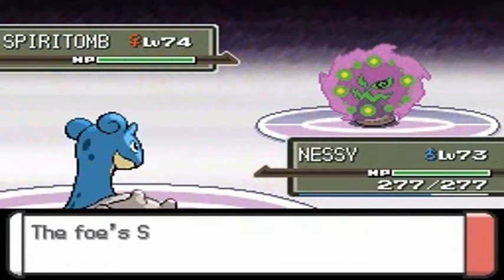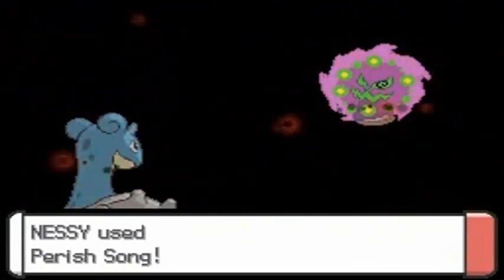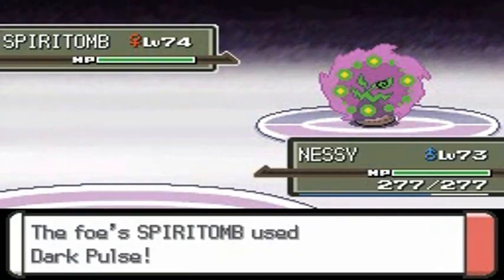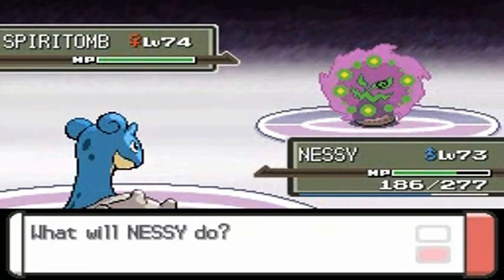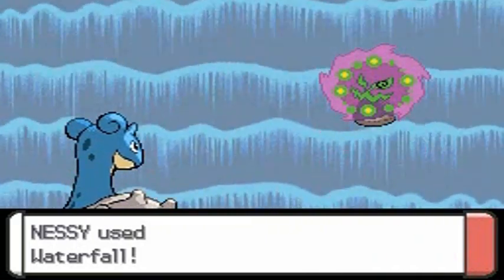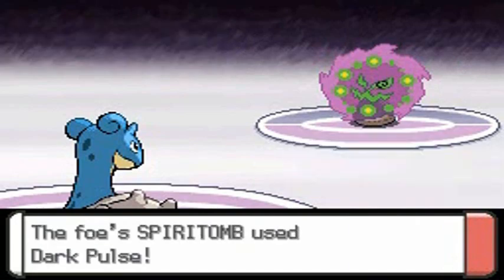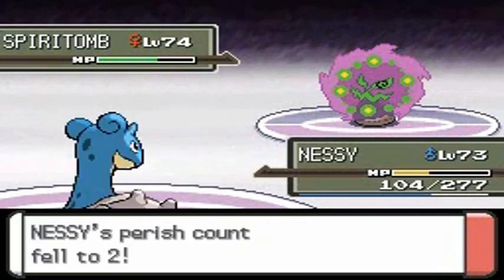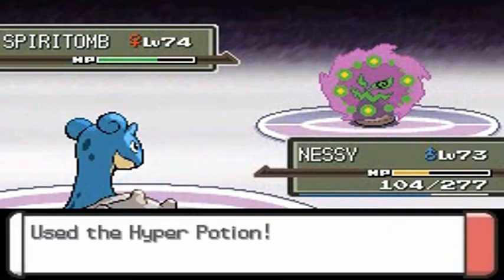I'm going to use Nessie's Perish Song to make it faint, then switch out Nessie. Spiritomb uses Dark Pulse — totally crud, it took a nice chunk. Let's try to beat Spiritomb up. Spiritomb is a very powerful Pokemon — I'd love to capture one someday, but rare Pokemon require special events. We've got two more turns on the Perish Song, so I'm going to heal Nessie because Dark Pulse is just kicking our butt.